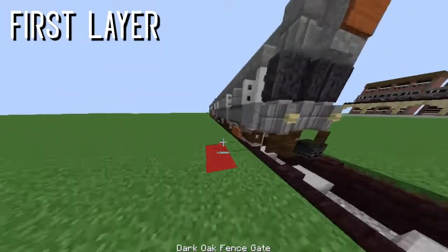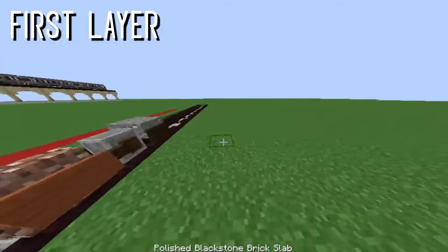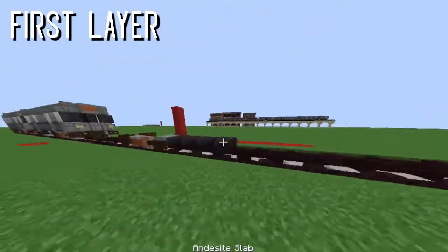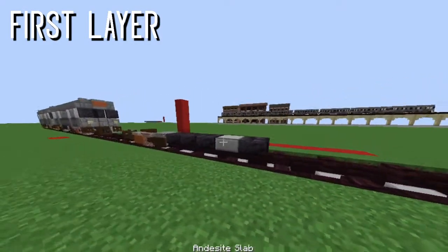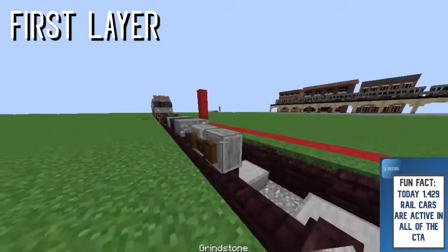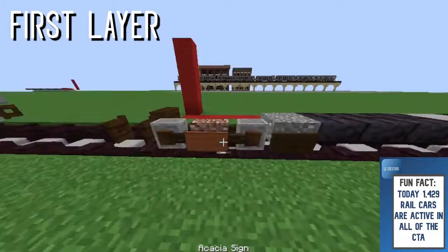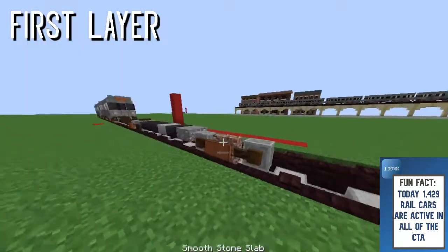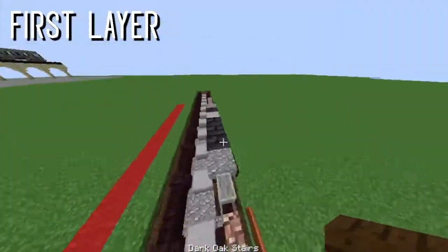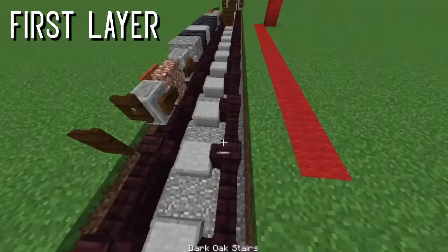Put a sign here, then come back to get your polished black stone brick slab and smooth stone slabs. Come back one, two, three blocks — just three — then place the smooth stone slab. Take another andesite slab and do the same thing we did on the other side. Take the grindstone, place a granite wall and your acacia sign.